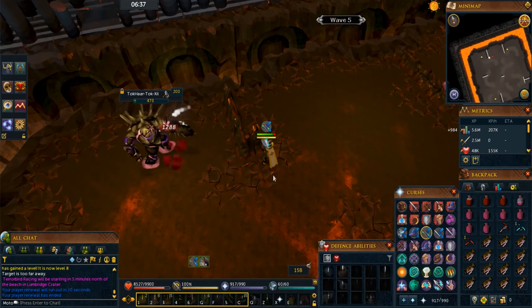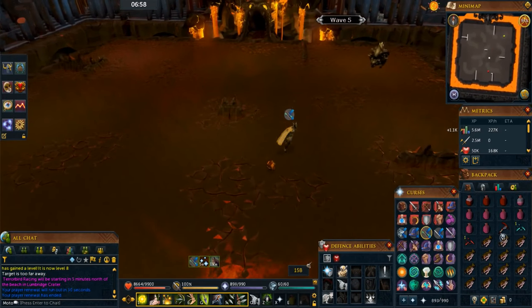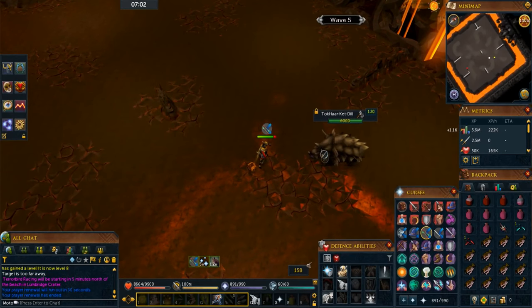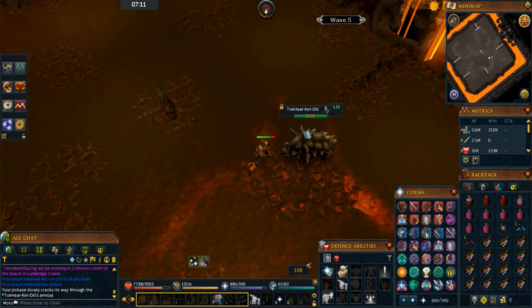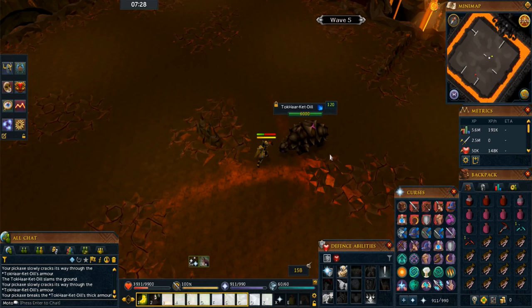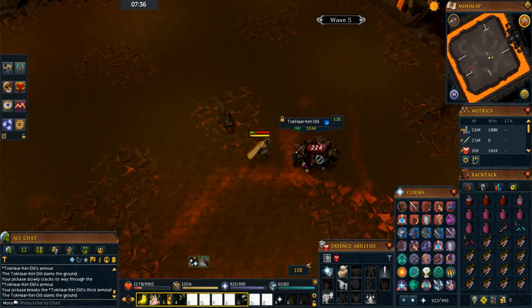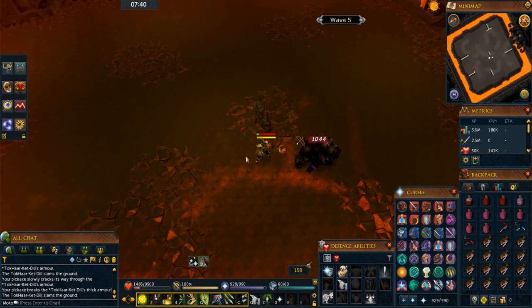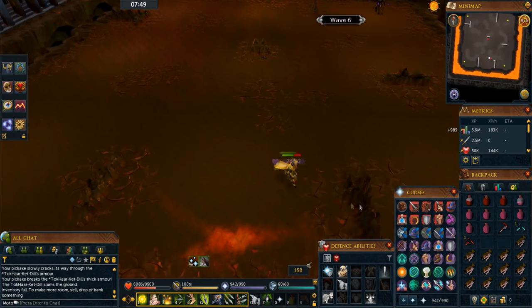On wave 5, kill the main monsters as normal, then a Dill will spawn in the northwest — save it for last as it's the annoying one. Turn off all your prayers and hit it with your pickaxe. If you're not using Melee, switch to a melee ability bar when you have your pickaxe out. The Dill has armor you need to crack through with a pickaxe; once cracked you can switch back to your normal weapon. Also, do not pray while hitting it — it has a special attack that is unavoidable and hits for around 1,700 damage, and prayers seem to trigger it more frequently.